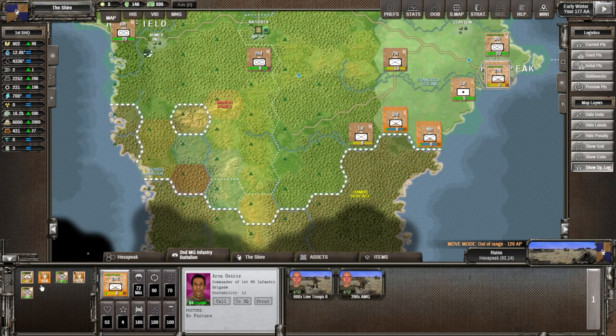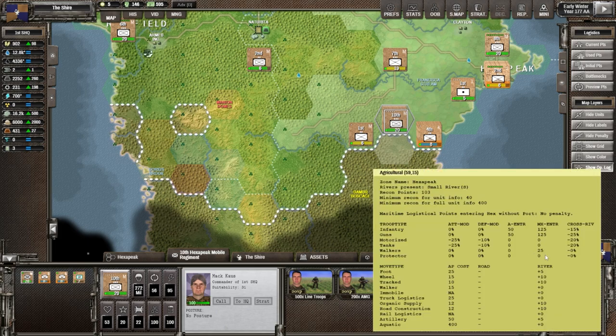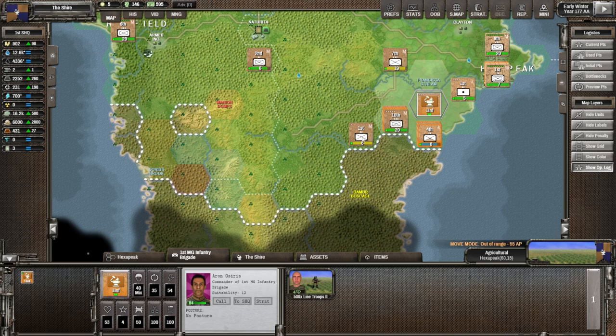Let's move one down here and another one down there. We'll leave these two here. Now taking this one and moving it down - terrain is not perfect; agricultural gives a negative 25, but not as bad as heavy forest at negative 70. Keep that in mind. The first machine gun infantry brigade - let's move them down close by, because you get a combat strength bonus based on distance. Move them right behind what I imagine will be the front line.